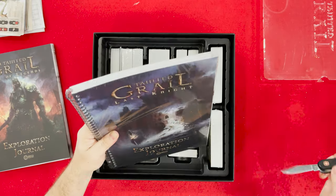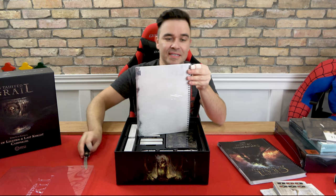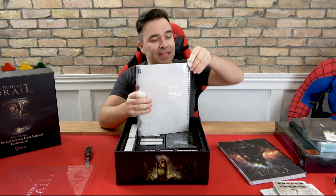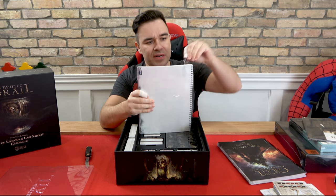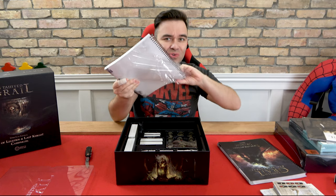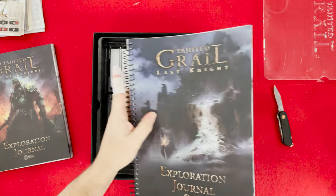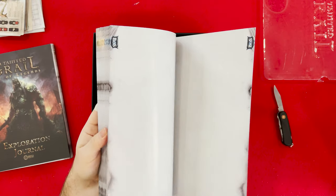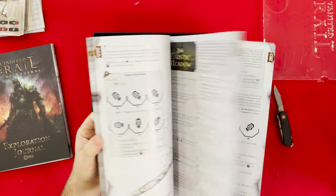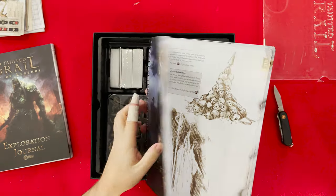So we got here — so much stuff. Like guys, how long did it take you to write all this? Was there a team? Because it's a lot of work — not to mention this is Wave 2. There is so many words in Wave 1 alone. There's another exploration journal — this one's Age of Legends. So these are multiple different stories. That's good stuff.